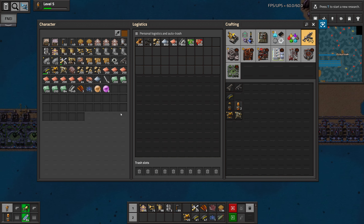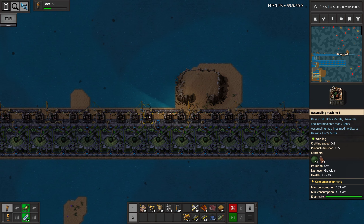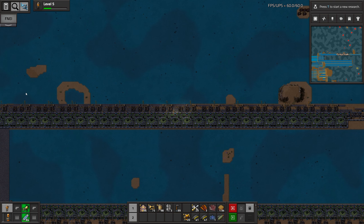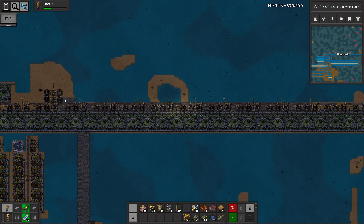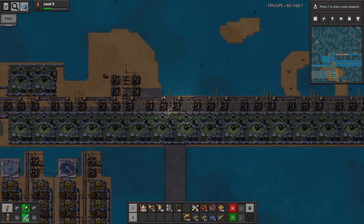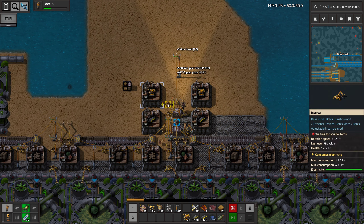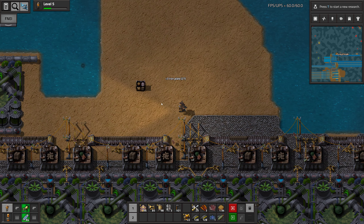And then meanwhile we can get some more iron for more ammo to kill that base. We did make a small setup back here to produce limited amounts of ammo and turrets. And I guess we need to move that, because we need that space if we want to finish this. So it's pretty stupid that I put it here, but I needed it, so I just put it wherever I was.